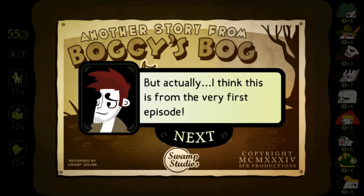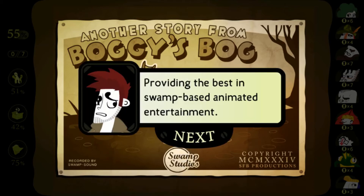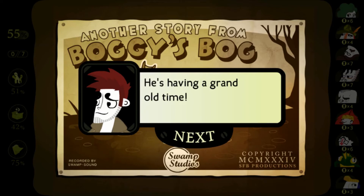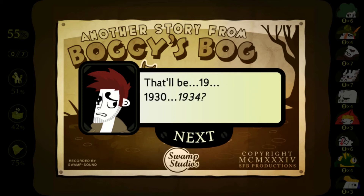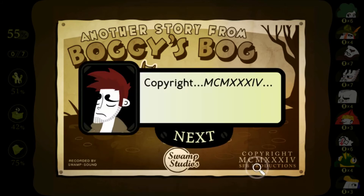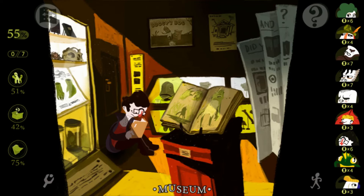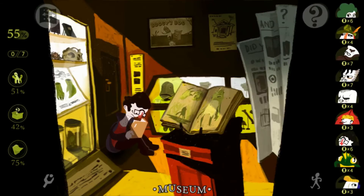Swamp Studios — providing the best in swamp-based animated entertainment. This is like the TLC of this world. M is a thousand, right? So that's the copyright date in Roman numerals. There's a little door on the wall here — I think it leads outside, but it's locked. That's probably the thing he lockpicked. Did I collect all of it now? One more thing in here somewhere.